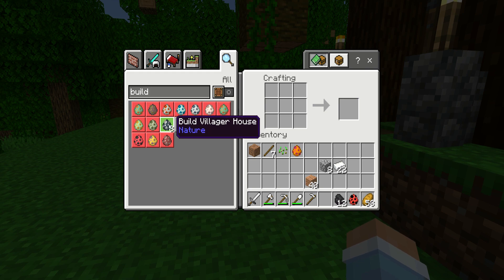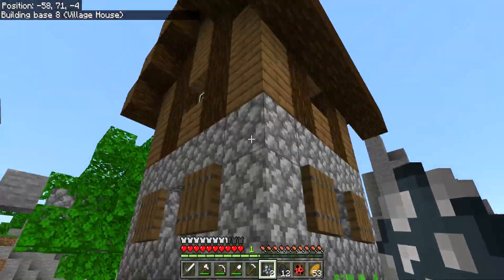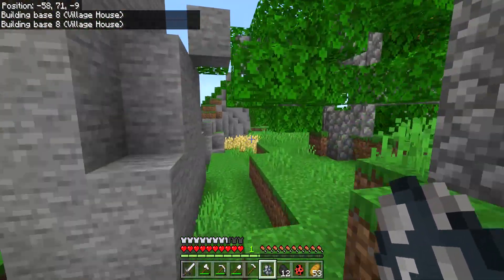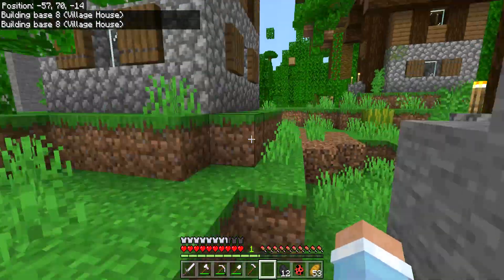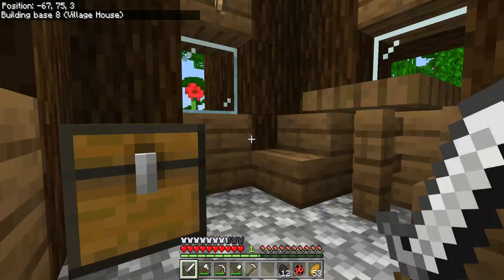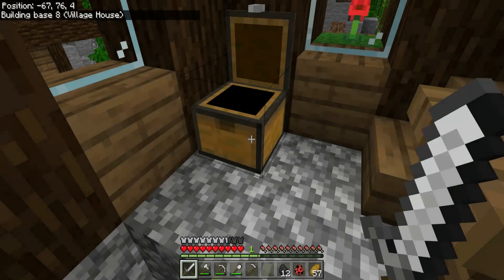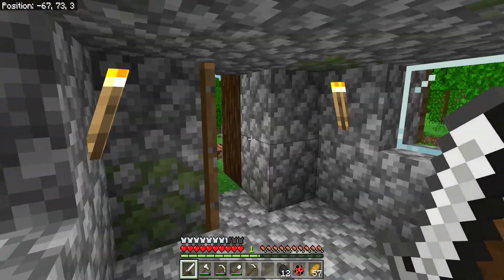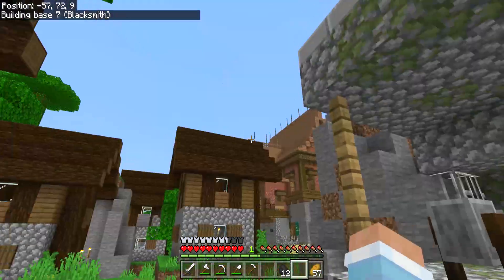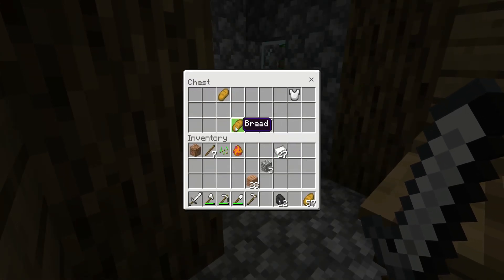If we make another one, do we get a different villager house? We can make eight - let's make three and see if they're actually different. They're the exact same thing. Is there anything good in these houses? There's a cartography table. Why are there five unknown maps in this chest? Not even a bed - that is a very silly villager house. Let's see what the blacksmith does. That's pretty good stuff - take the bread.